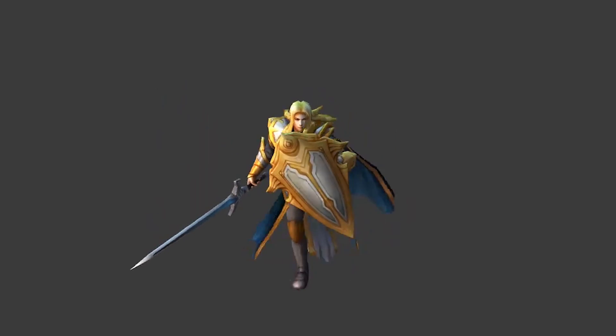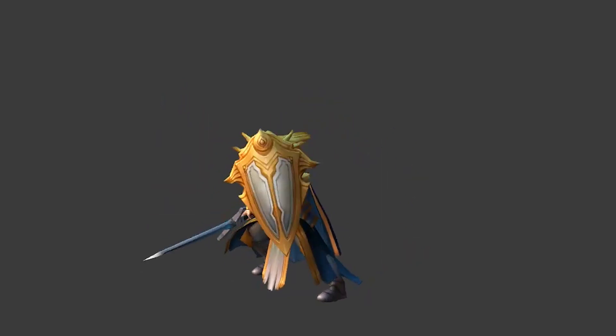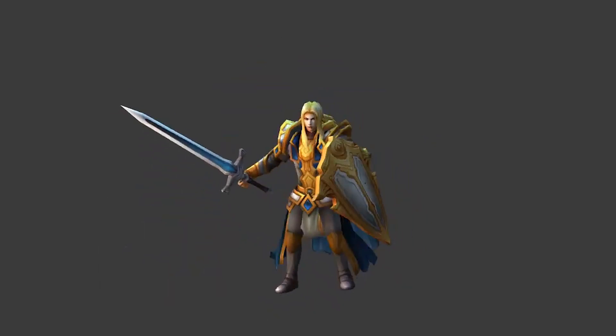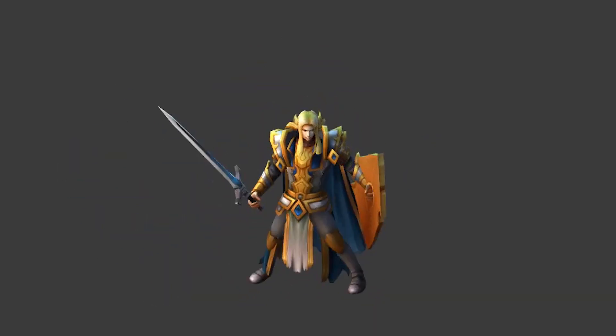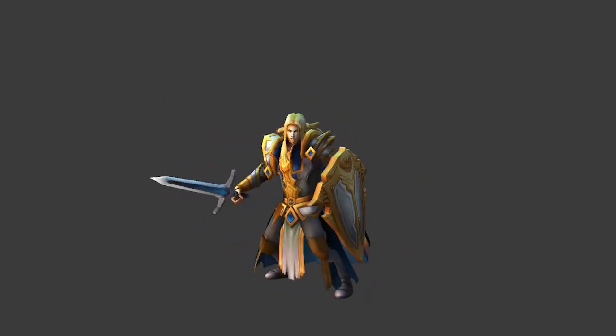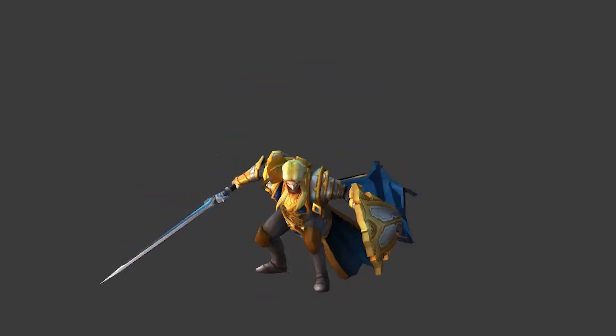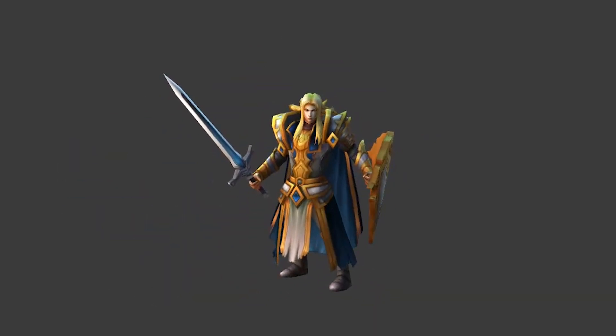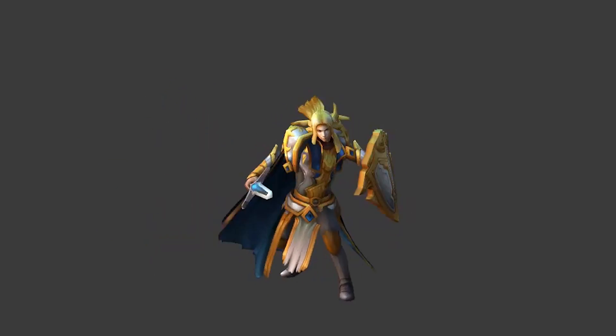The next one is the Fantasy Chess RPG character Arthur, and this is a specific character suitable for an RPG or action type of game, with about 6,000 triangles with 512 by 512 textures, with a simple icon and special effects to go with it. It does have a selection of six animations for idle, walk, attack, active, passive, and dead.